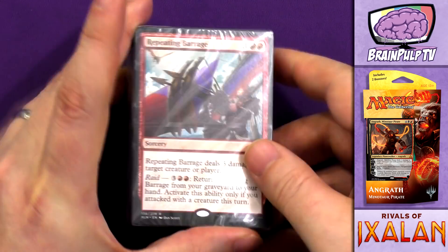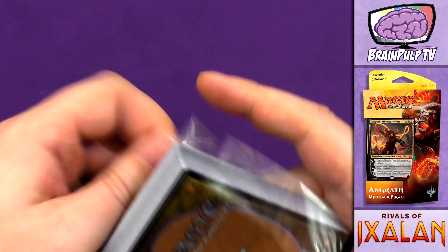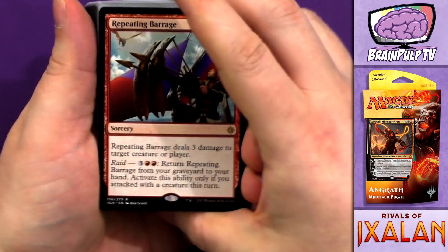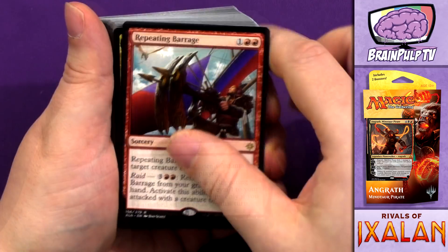Let's crack open the deck. To kick things off we have a rare: Repeating Barrage. For one and two red, it's a sorcery — Repeating Barrage deals three damage to target creature or player. It has Raid: for three and two red, return Repeating Barrage from your graveyard to your hand, but only if you attacked with a creature this turn. Now, this is actually from Ixalan, not Rivals of Ixalan — a small bone of contention, as I would have liked the rare cards to specifically be Rivals of Ixalan cards.